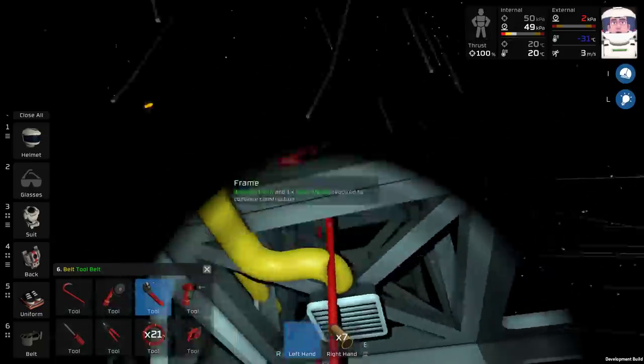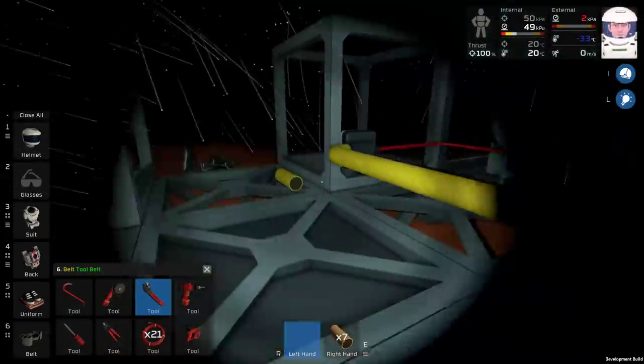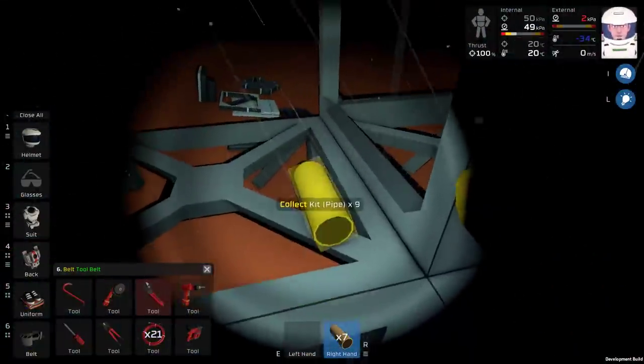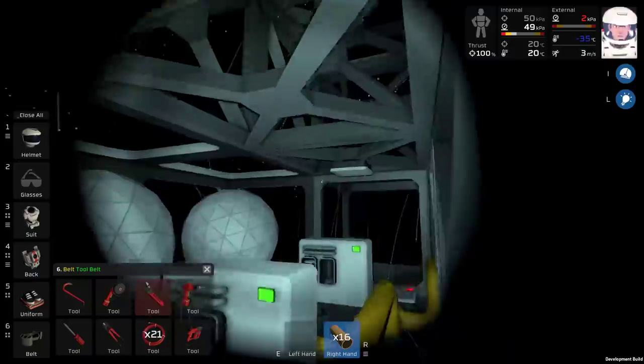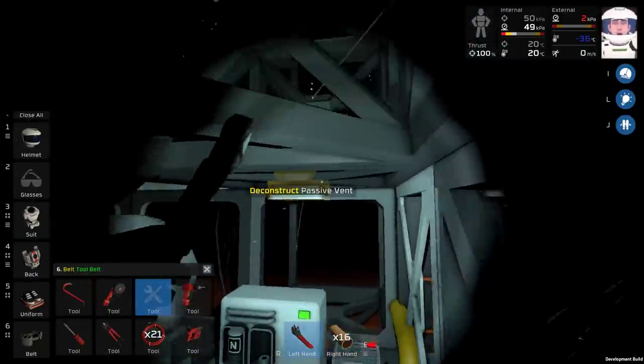I don't want to bury the pipes so deep into the crawl space that they're not visible, because if they burst — say I have an overpressurization — it's going to be very difficult to do maintenance on a burst pipe that is not easily accessible. So you want them somewhat accessible, but you don't want them hanging into your base either. I mean, maybe you do. I know I certainly wouldn't appreciate a base designed like that — it'd be ugly.